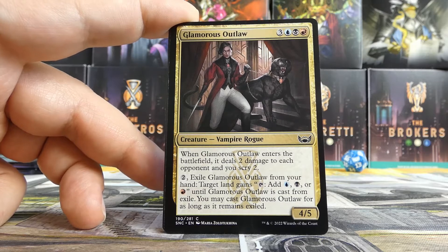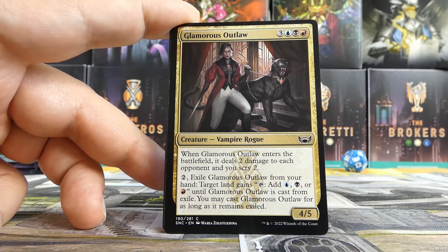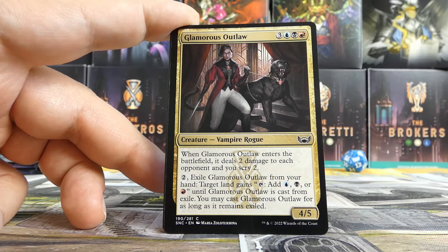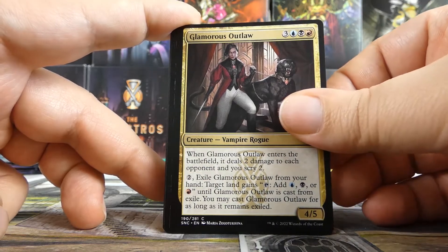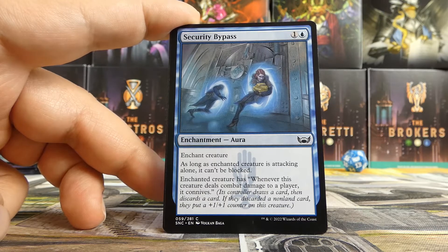Glamorous Outlaw — it is two of our three colors and can help us splash red if we wanted. Some people would say you just straight include it because it can splash itself — it ends up costing eight mana over two turns, but you get a four-five that deals two damage and you scry two. Late game that scrying is going to be super helpful. Security Bypass — a very very good card, and an amazing combo with Illuminator Virtuoso which can get very big very quickly.